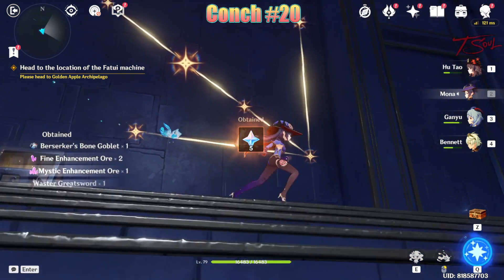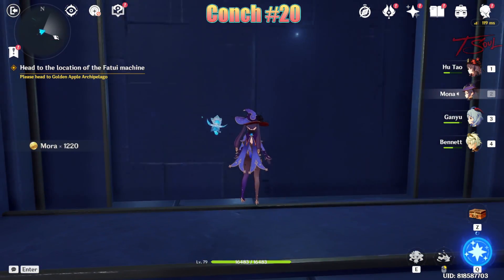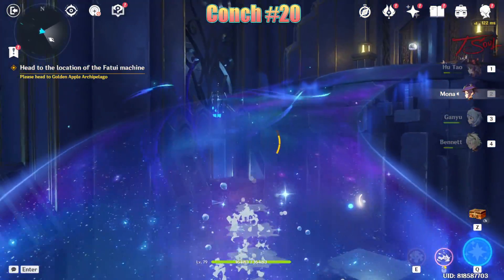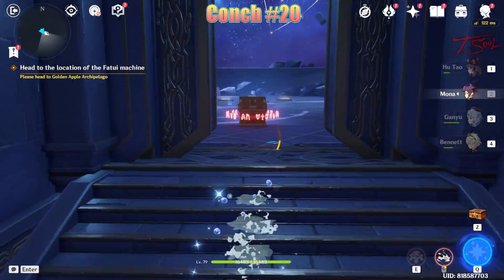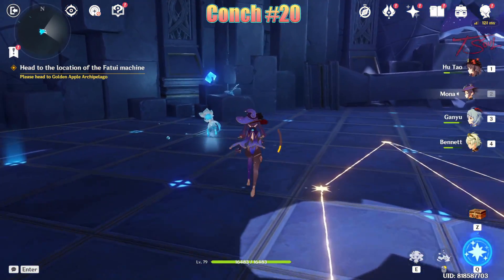After getting the chest, follow the arrow to the corner and interact with this door to open a secret room. Follow that and on the left is our last conch. This room also has a chest with a simple puzzle where you just need to step on the switches to make it look like the constellation on the ground, but we're not here for the chest — we're here for the conch. And that's it.